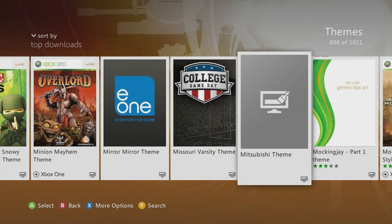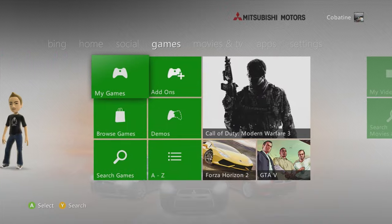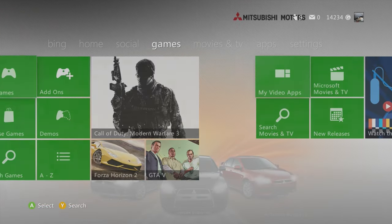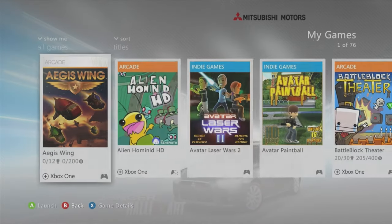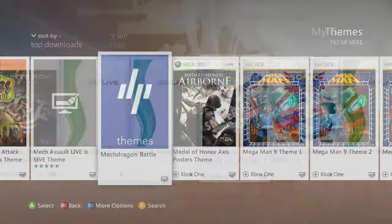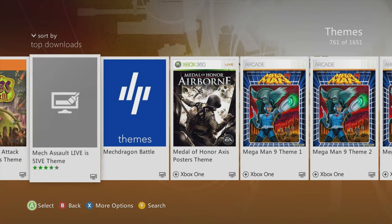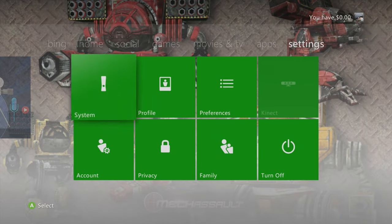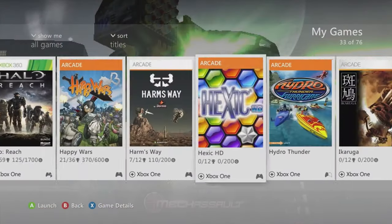Mitsubishi theme — a nice car theme, simple. They kind of put the cars at the bottom so the dashboard is a bit hidden, but it's still a cool theme. Mech Assault Live is Five theme — this one's dope, got some robotic stuff in the background, blueprints type vibe.